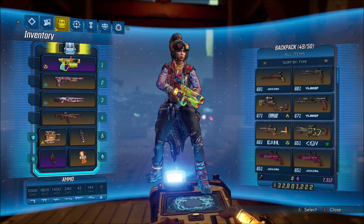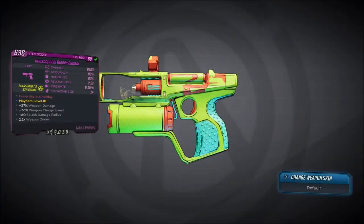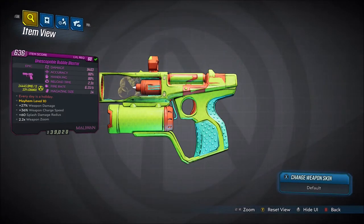Alright, welcome back everyone, it's SoHi here, and in this video we're back with another Borderlands 3 Unique Gear Guide. This will be showing you guys how to get the Unique Maliwan Pistol exclusive to the Bounty of Blood DLC, the Bubble Blaster.